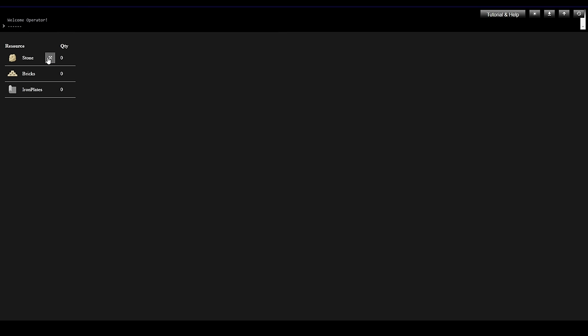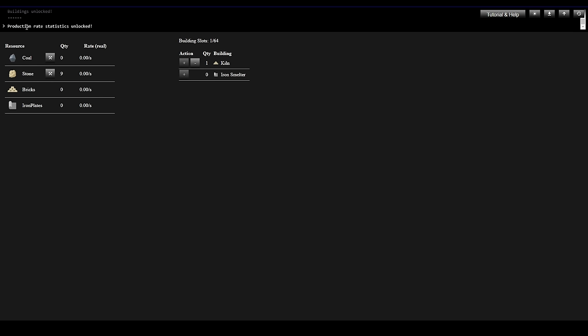We're going to explore this together. I'll keep clicking on Stone until I see something happen. We just unlocked a building called a Kiln — if I hover over it, it says this costs 10 stone, takes an input of 2 stone and coal. Let's build it by clicking the plus button. It says production rate statistics unlocked, and now we can see more about the resources available — we can mine coal, mine stone, and with the Kiln we can now make Bricks. We also have the ability to make Iron Plates if we build an Iron Smelter.